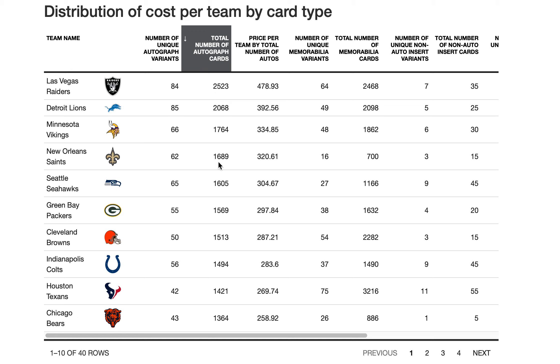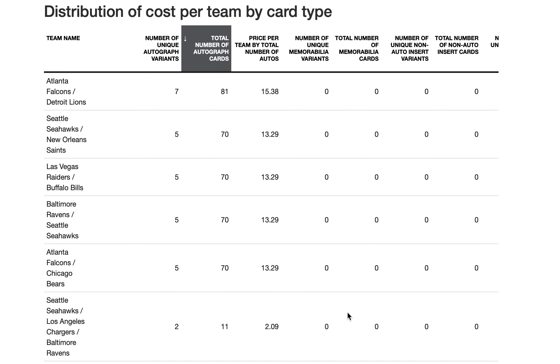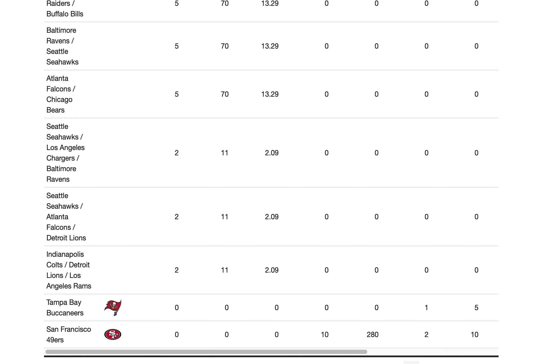When looking at autographs, we want to sort by the total number, which includes print run. Even though there might be more unique cards for a different team, you might have a higher print run for some teams. When we sort by that and distribute the cost equally across all autographs, you could pay almost $500 for the Raiders and you'd be paying what I consider a fair price for the probability. That's the order 1 through 10 for autograph distribution, then 11 through 20, 21 through 30, and the rest are those dual-team cards.